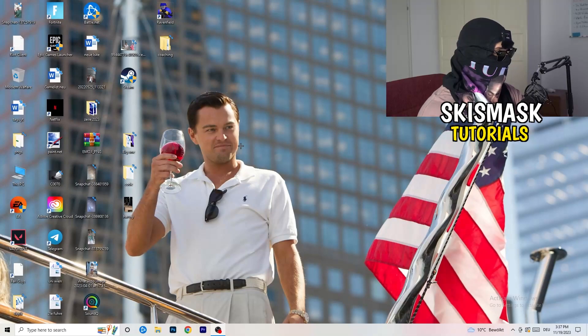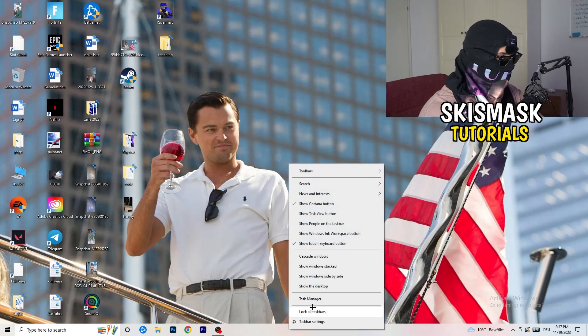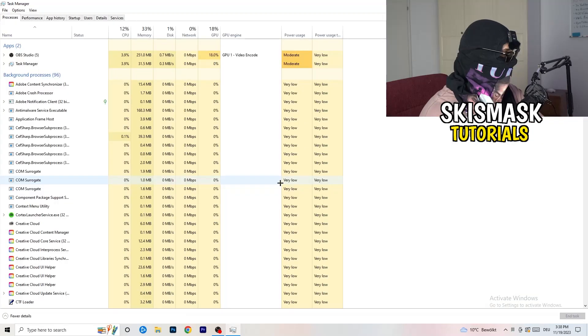If you have some crashing issues, there are a lot of things you can do and I will show you now. The first thing I recommend is taking your mouse and going down to the very bottom of your screen where you see your taskbar. Right-click it, hit Task Manager, then head to the top left corner and click onto Processes.